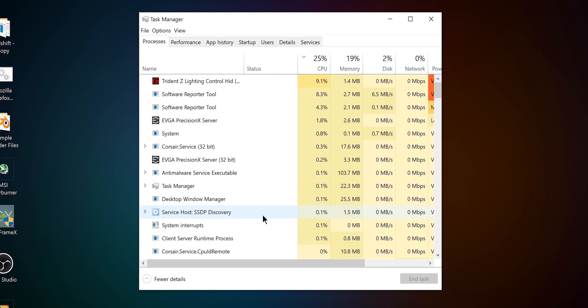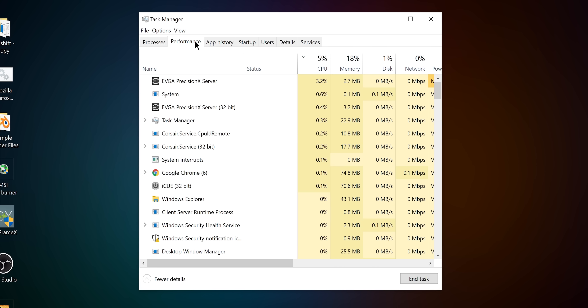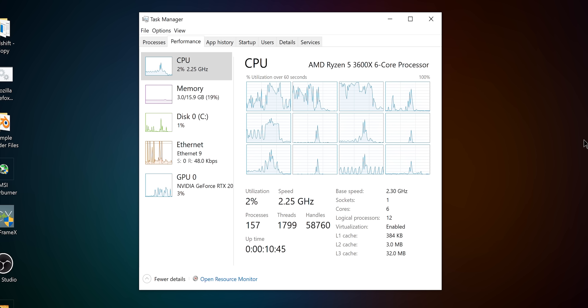Strictly speaking, most games don't need a six-core CPU right now, but we're setting the bar there for two reasons. Even if a game doesn't utilize every core, background processes still can, and having extra cores to throw those onto makes a big difference if you're already at peak capacity. And we're definitely going to be at peak capacity with the clocks we're going to be running.